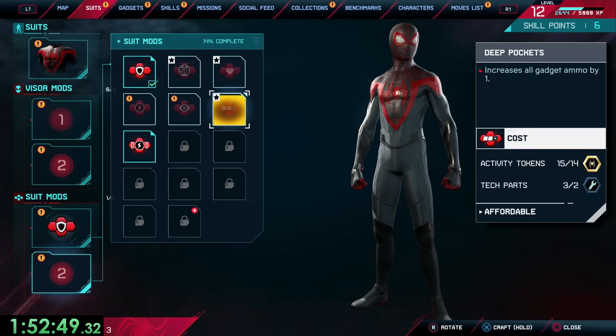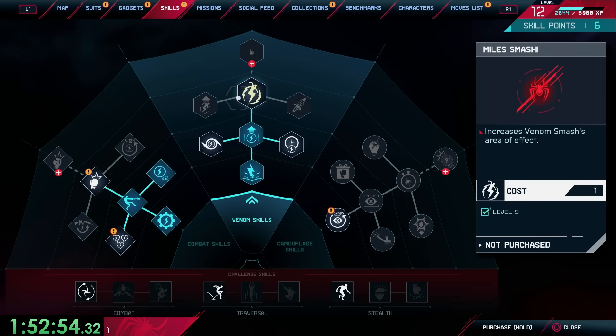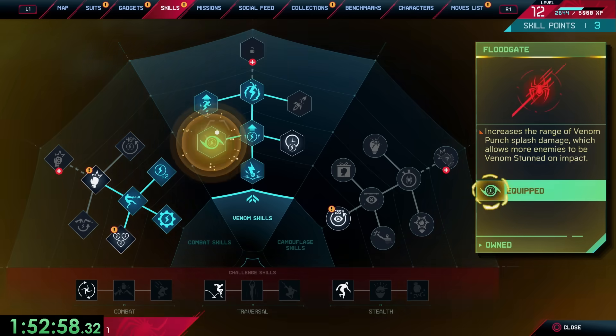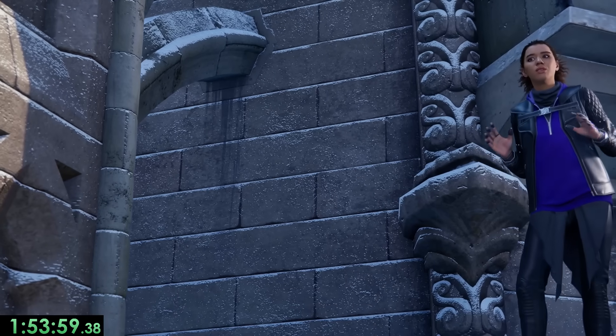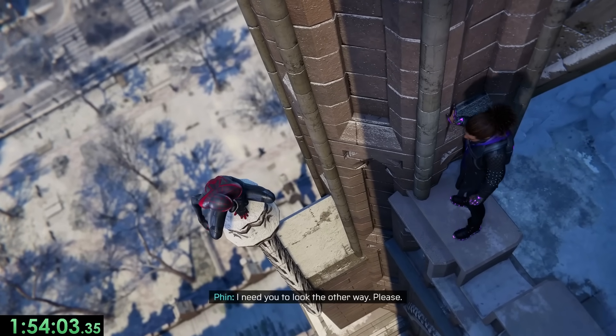But before meeting Finn, I decided to get the upgrade Deep Pockets, which will give us extra gadget ammo, and I also got some new skills. The most important one is the Venom Dash Launcher, but I'll explain that later when we actually use it. Anyways, we meet with Finn, but she still wants to go through with her plan, so again we get some more awkwardness.